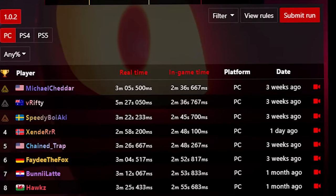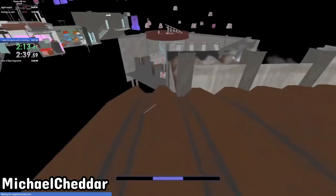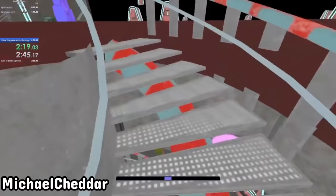Currently as it stands, the fastest speedrun of Security Breach is just under three minutes, where runners essentially get out of Freddy's room and book it to the Vanny ending. Given that they pretty much just go out of bounds and sprint directly to the ending, it's hard to imagine any possible way of doing it faster.